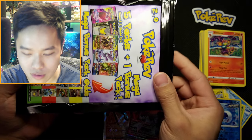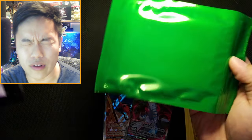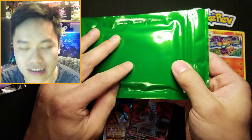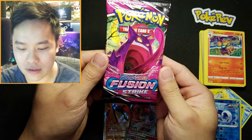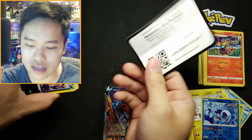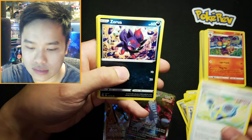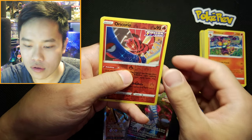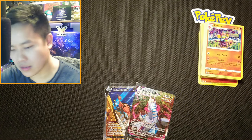Now the moment you've all been waiting for — what did we get in the mystery envelope? I'm gonna close my eyes... one, two, three. It's a green code card — that's okay, we can still get a banger pull. Fusion Strike pack — we can still get a nice alt art out of this. Cards: Code card, Psychic, Lopunny, Marshtomp, Croconaw, Zorua, Shelmet, Caterpie, Braviary, Shinks, Oricorio, and Unfezant. All right, we've still got one more Pokérev pack to go.